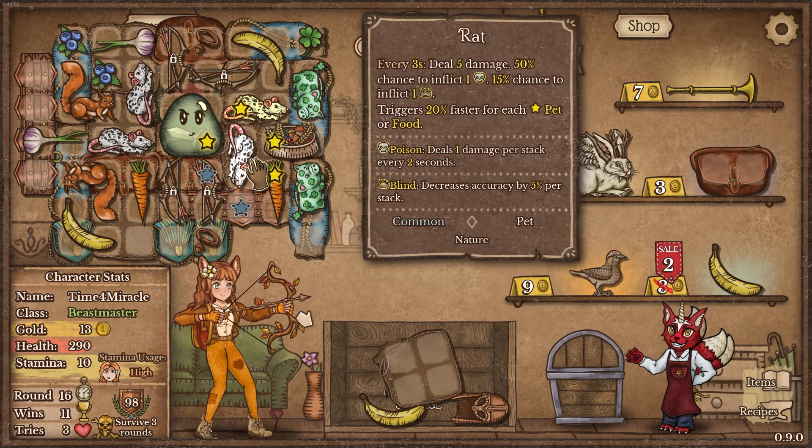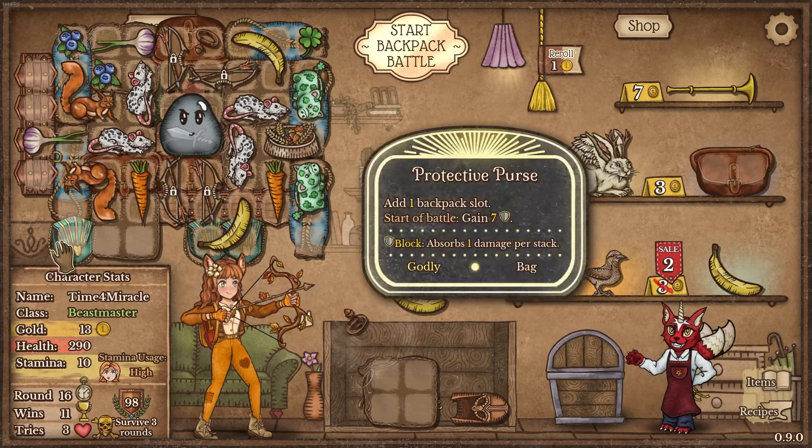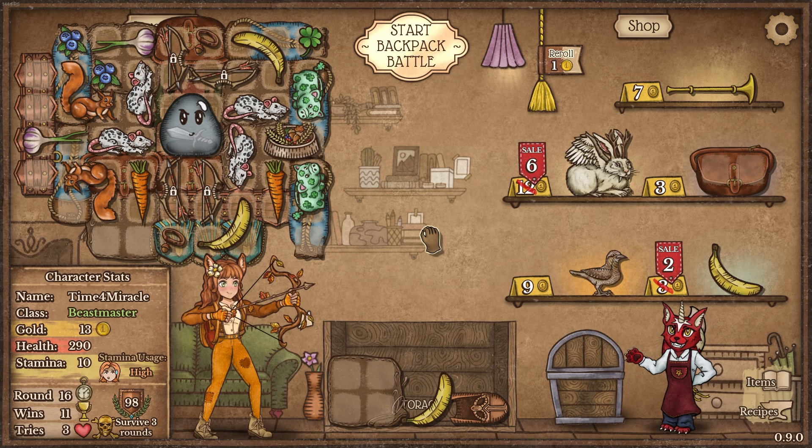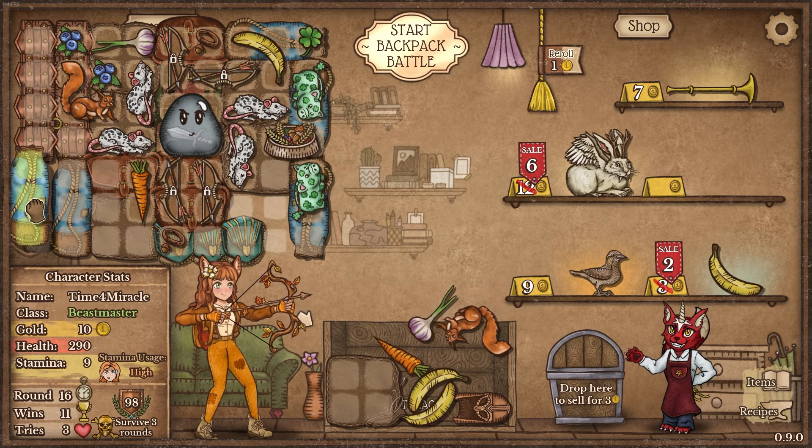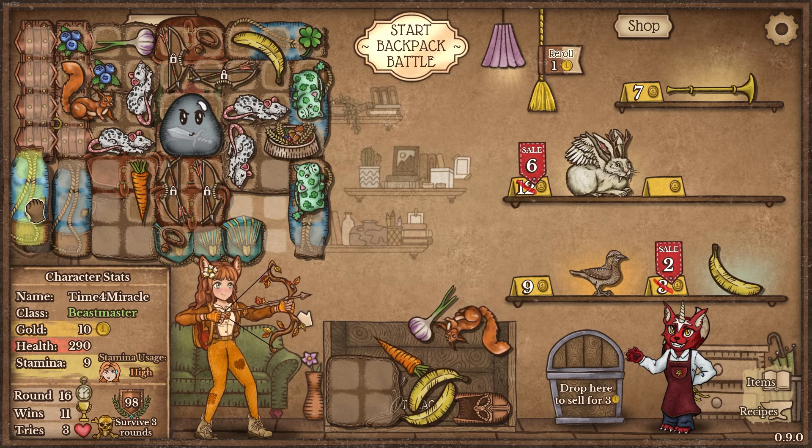Yeah, absolutely — it replaces an entire banana. Crazy. I guess we're buying this. I think. Yeah, right? Do this. Yeah, perfect. Literally perfect. Alright, we've solved the puzzle. It's fixed. Everything is all according to plan.